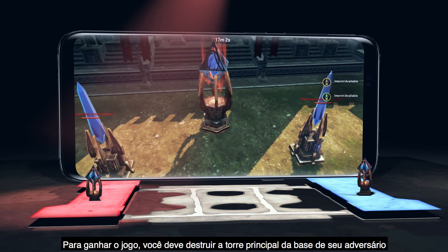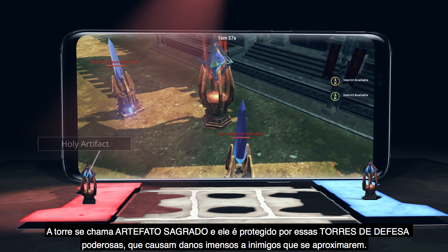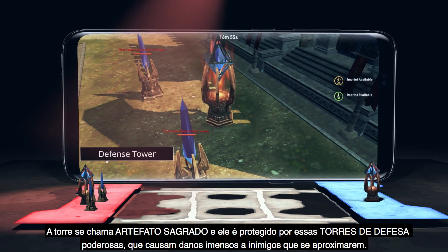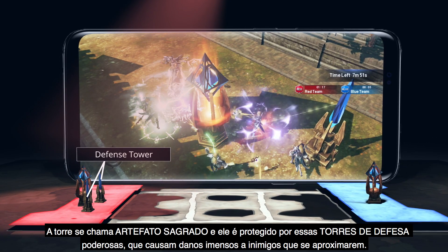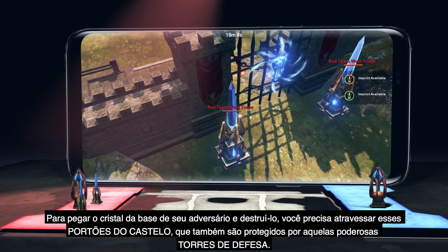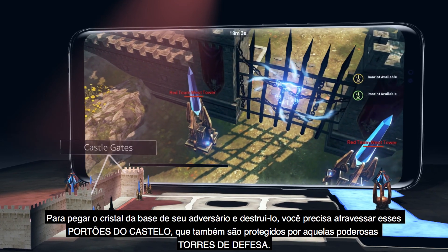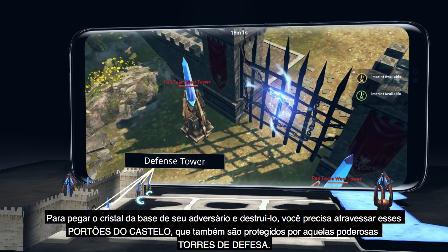you must destroy your opponent's main base tower. It's called the Holy Artifact, and is protected by these powerful defense towers that deal out massive amounts of damage whenever enemies are near it. In order to get to your opponent's base crystal to destroy it, you must break through these castle gates, which are also protected by those powerful defense towers.